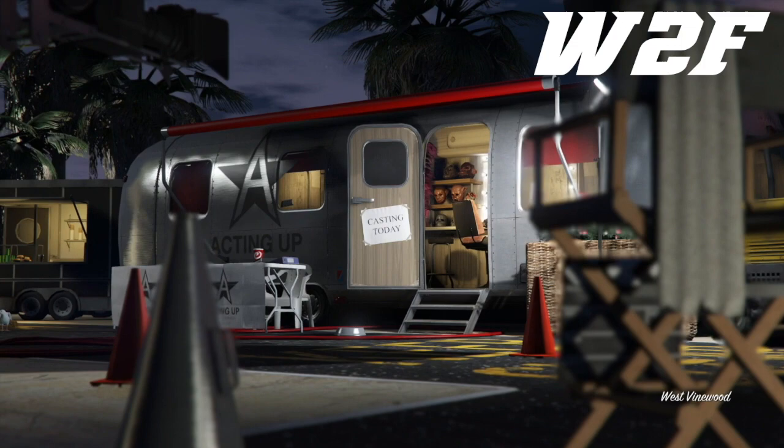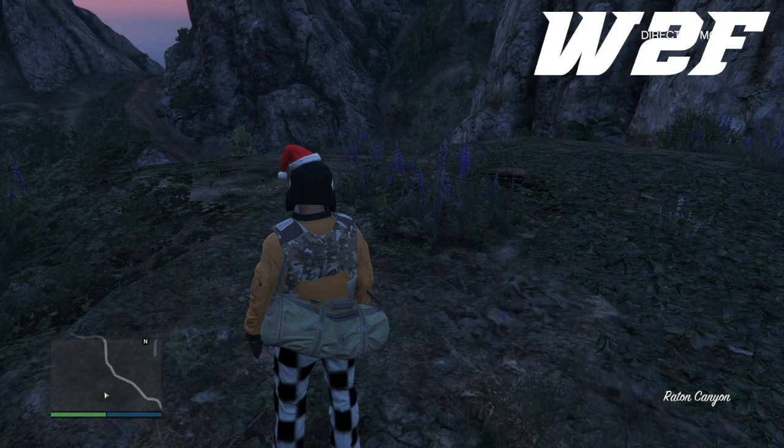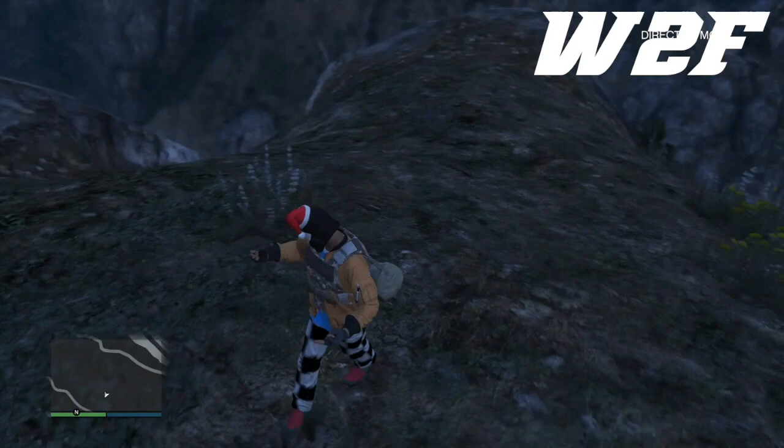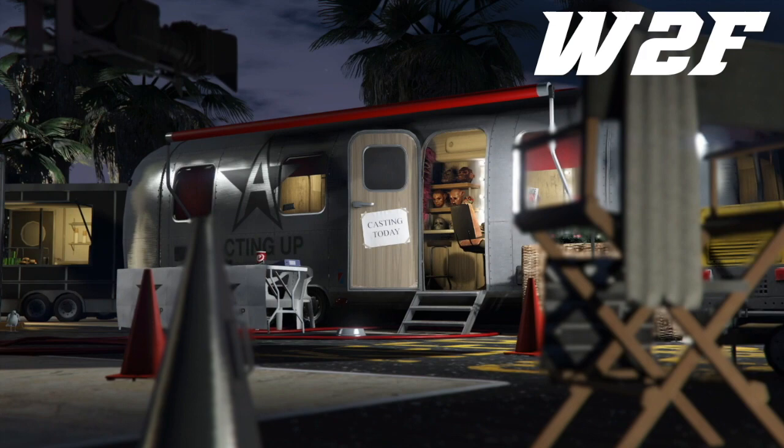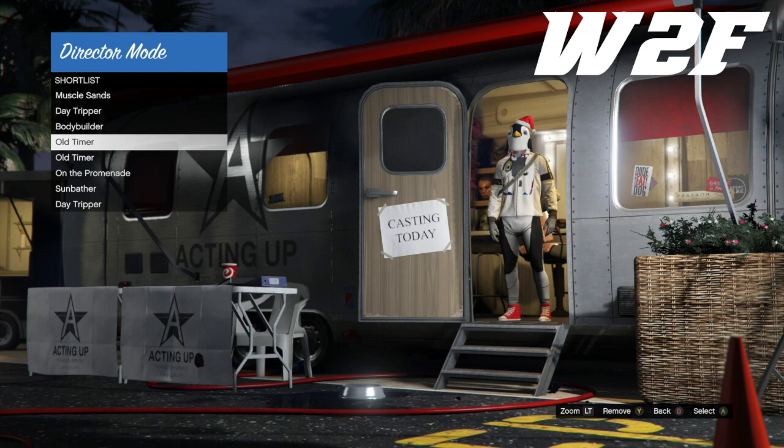Basically what you have to do — I'm going to link in the description down below how to do the freeze your mask glitch, because you have to do that. I'm just showing you how to get them from director mode once you have found the outfits. Go check that video out — I show you how to freeze the mask so you can find the duffel bags.